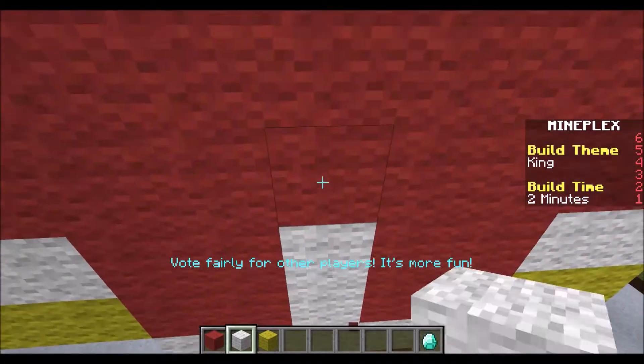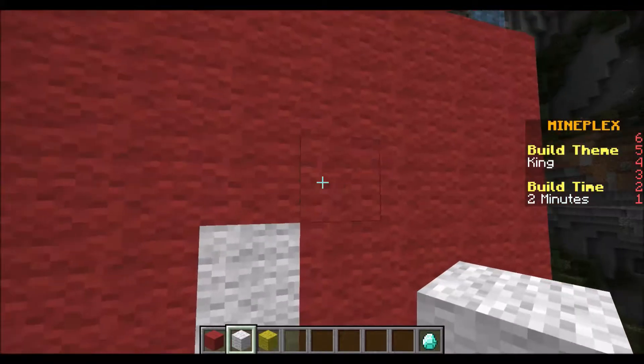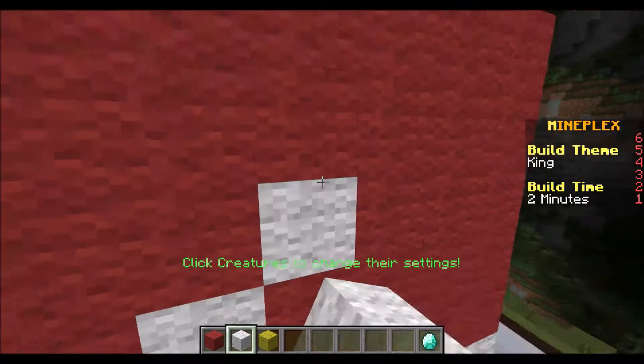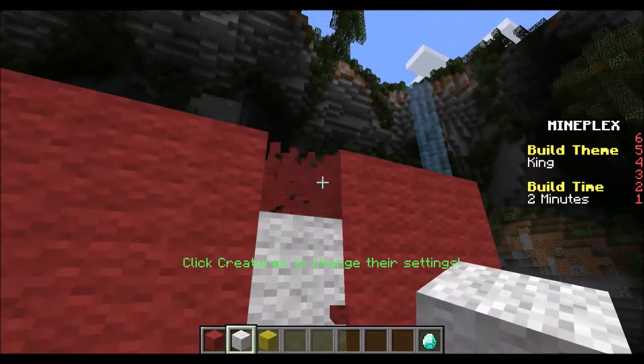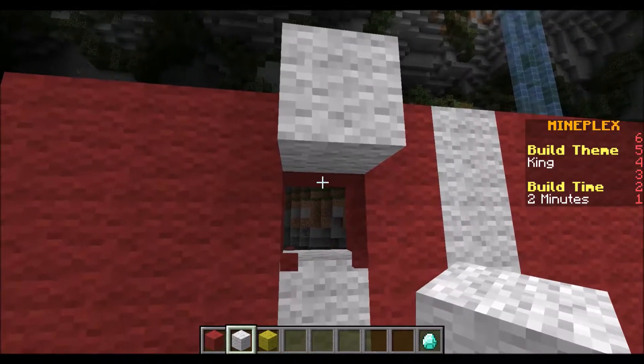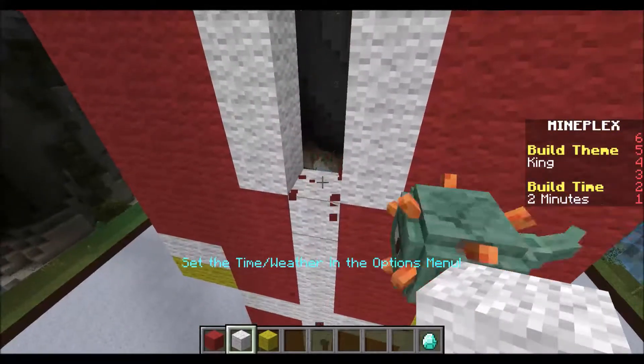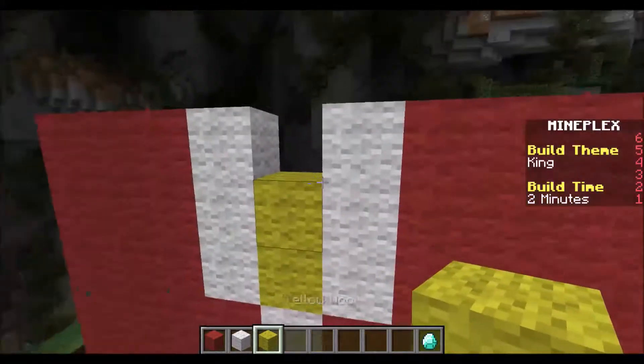We'll just break some of these, like that, and then we'll make it go like this a bit. There we go. You'll see his chest hairs and stuff. So we'll go like that. Get out of here, flying thing.